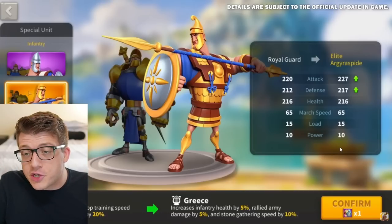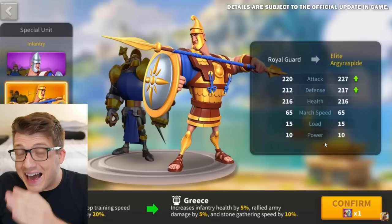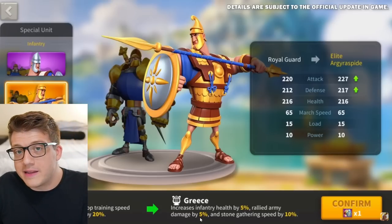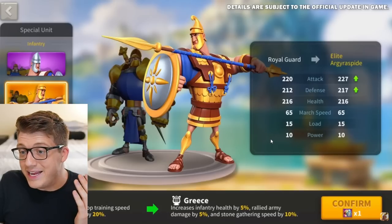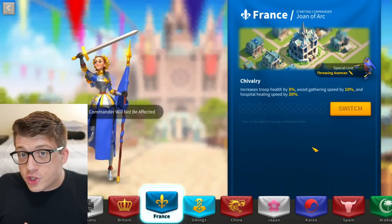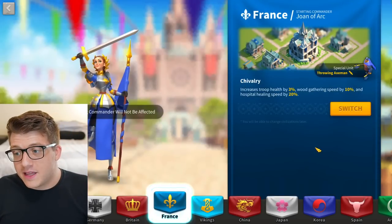The best ratio of defense to health still goes to France, and the highest total stats still go to Greece. So what does this mean? Whether you're free-to-play or a spender, you're better off staying as France for open field fighting. But this changes if you are a rally leader — you'll have the highest total stats possible, plus the five percent bonus rally damage, which is huge because bonus damage is calculated at the very end of all other buffs and multipliers. Five percent all damage is a big deal, and if you're a rally lead this is a no-brainer: you want to be playing as Greece.